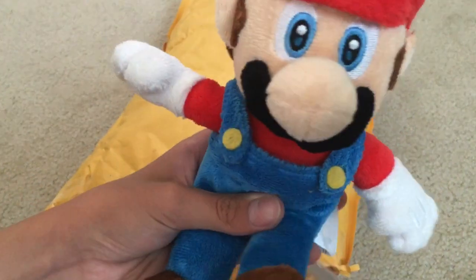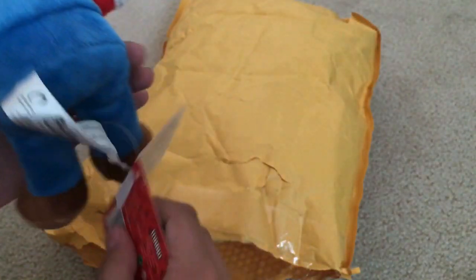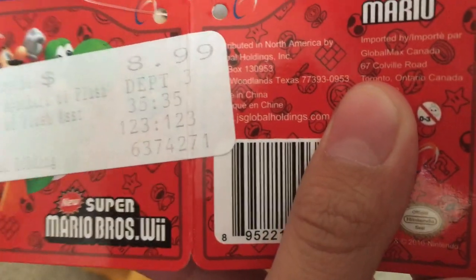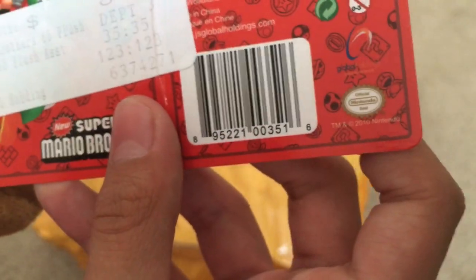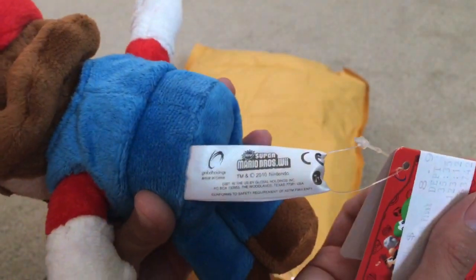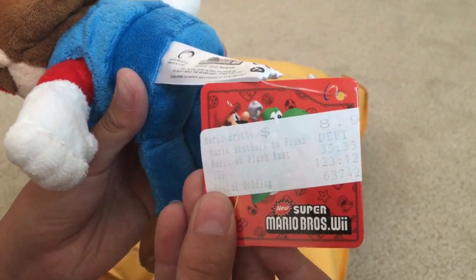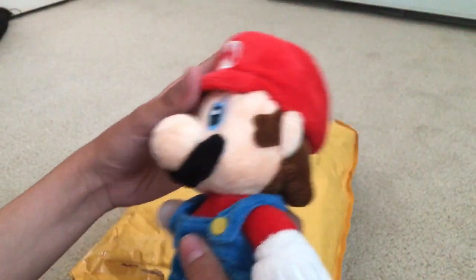So let's move on to — not Mario Party 5 Yoshi, we'll save him for last. We have the Wii Super Mario Bros. Mario. You can see he has beads. He looks fairly nice actually, and his price tag was a Global Holdings tag. I love this Global Holdings tag. It just looks really really nice. He has beads and yeah, he's really floppy. I really love it like this.